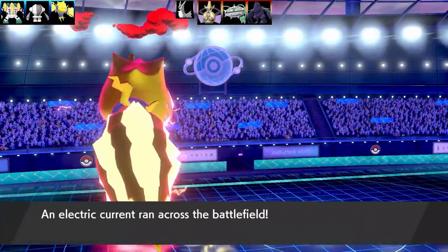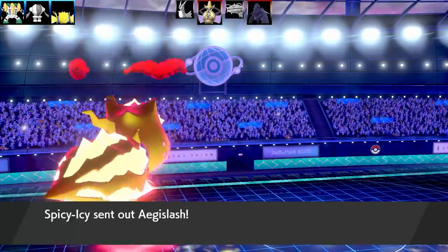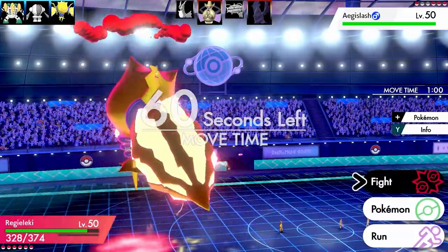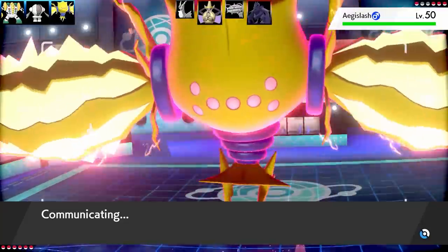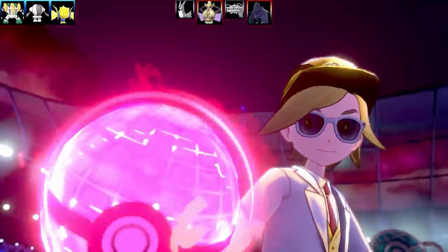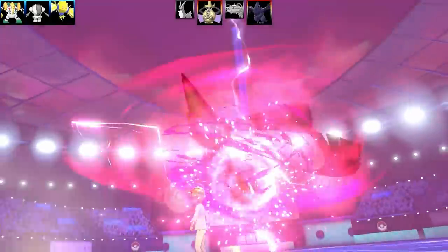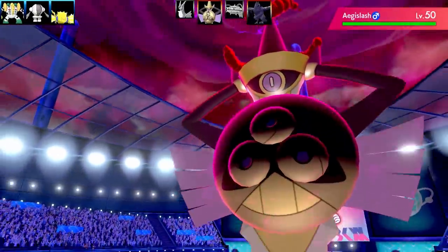Electric Terrain is on the field, which means all my hits are going to be doing a lot of damage. Corviknight can't come into this — maybe they'll go for a Max Guard or King's Shield, that's about the only way they'll get around this. I go for another Max Lightning. Look at Regieleki's legs — even when it's Dynamaxed, the little Thunderbolt things are so tiny still. We've got a Dynamaxed Aegislash here; I estimated this would do around half health, and then I might finish it off on the next one if they don't go for Max Guard.